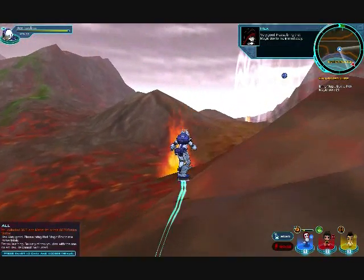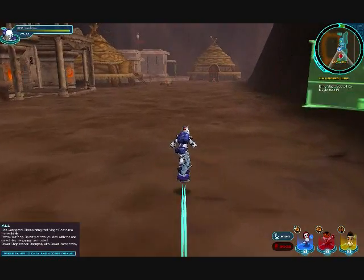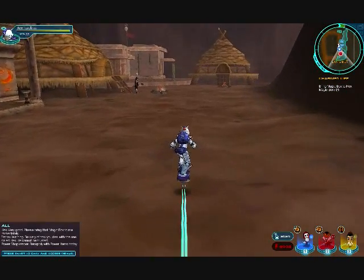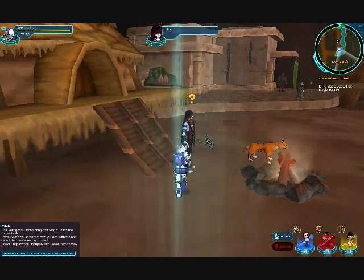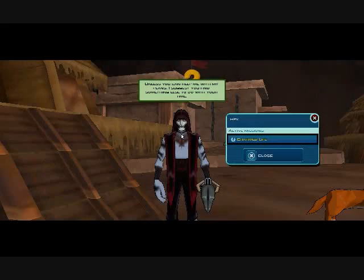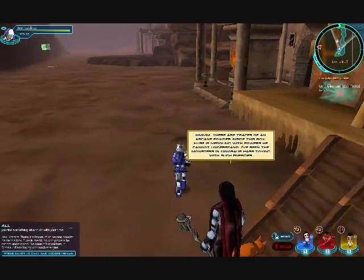Next you're gonna want to go to Hex. Once you get to Devil's Bluff, you're gonna want to go find Hex. He's over here by the bonfire roasting marshmallows. Talk to him and he'll say something — I'm not really sure what, because I never read what he writes.